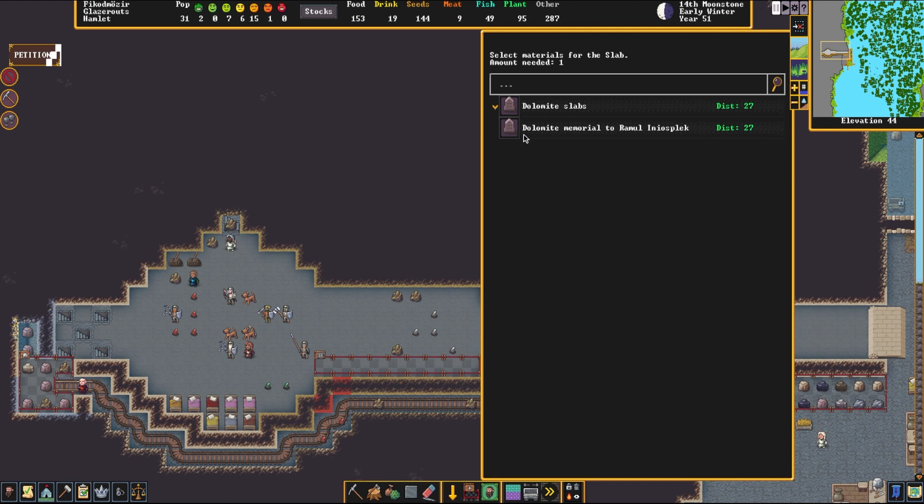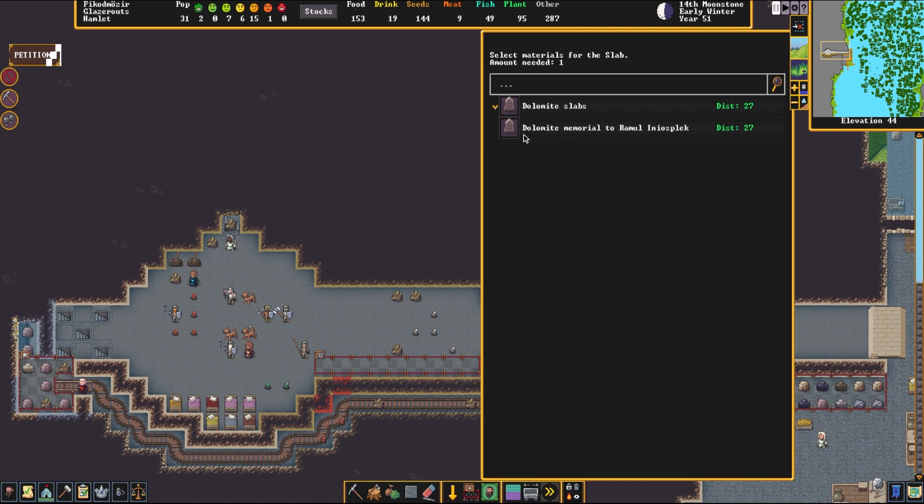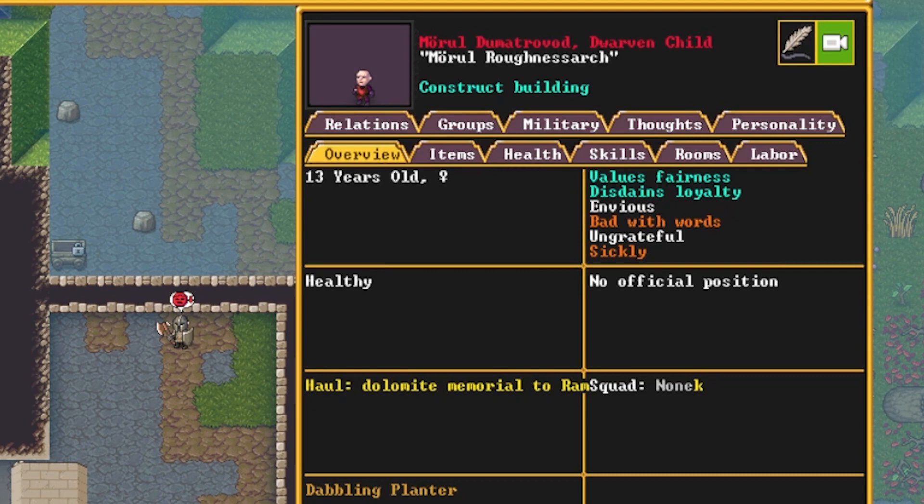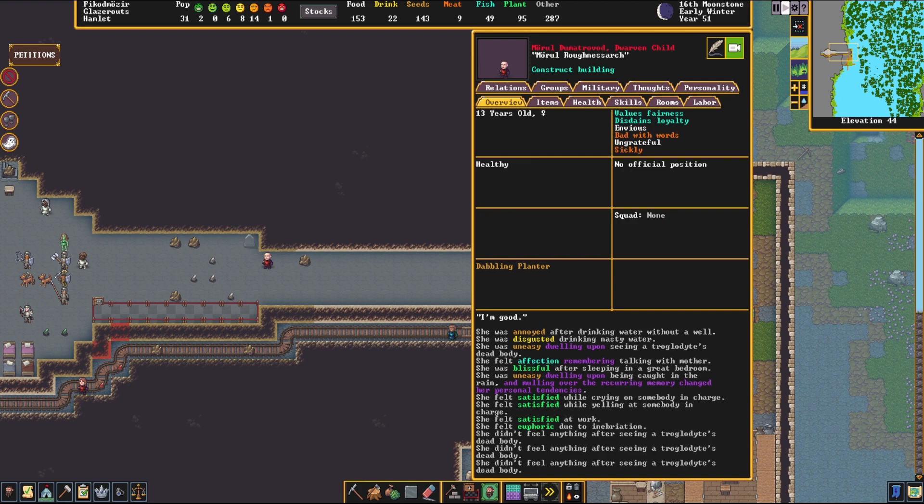We're going to select the Dolomite Memorial to Ramul Inosplek. The job has been set to place the memorial, and we have a volunteer — Morul — who rolls down the hallway with the brand new slab and places it. And that is how you memorialize dead critters in Dwarf Fortress.